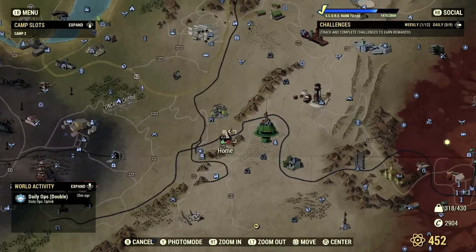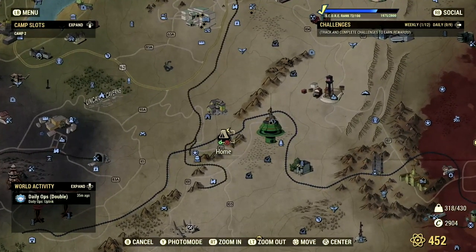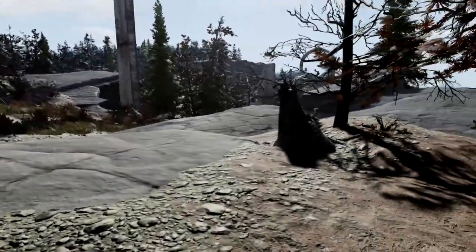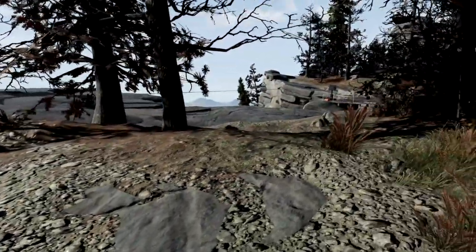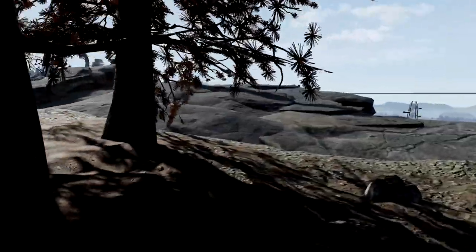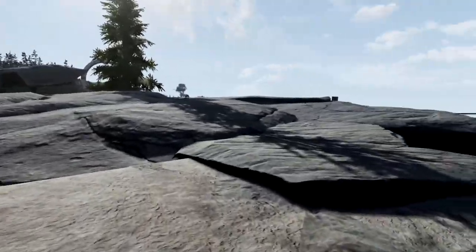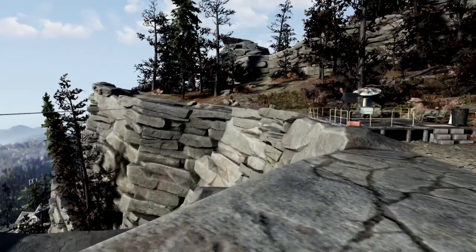The next camp location on my list is my very own camp location, and here we are just northeast of Site Charlie in the Savage Divide. Now this place is absolutely fantastic, though it may be extremely hard to build at. As you can see, there's not really any flat area whatsoever. You're going to have to build foundations, maybe build up on the rocks, or just use a pre-made structure.